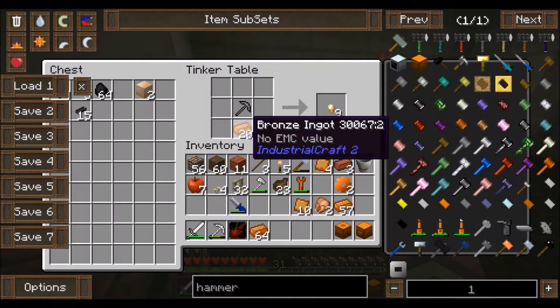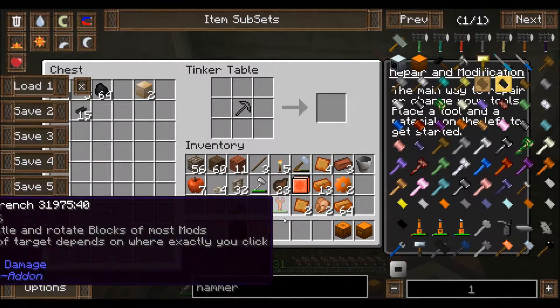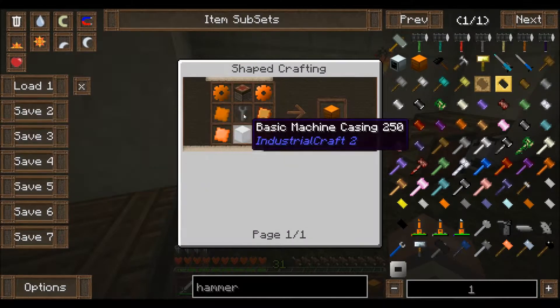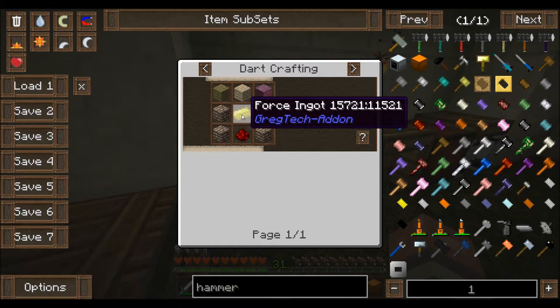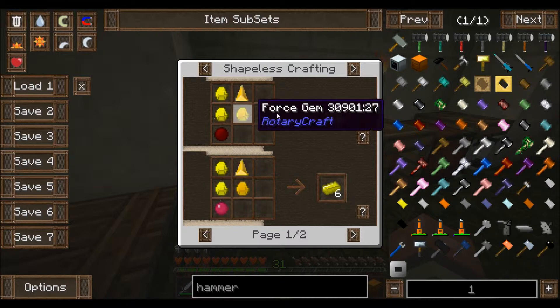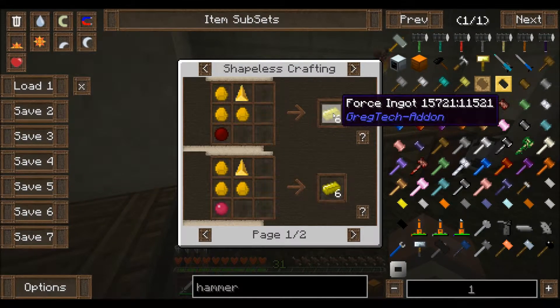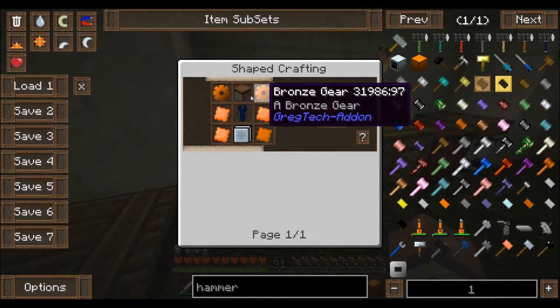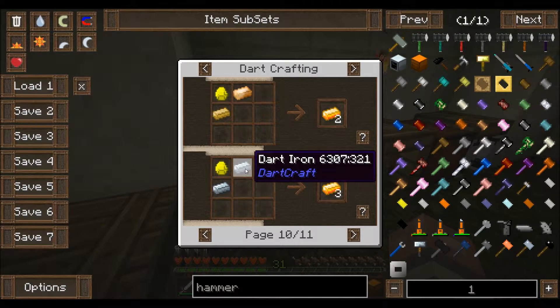Not sure how many I need here — there we go, bronze machine hull. And last but not least, we need a piston. To make a piston I need wood, stone, a force ingot — wait, that's different from normal — and redstone. A force ingot is from DartCraft. Oh, here we go — we can just use iron or dart iron.